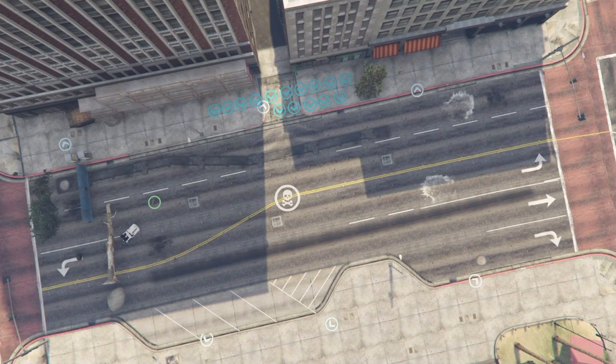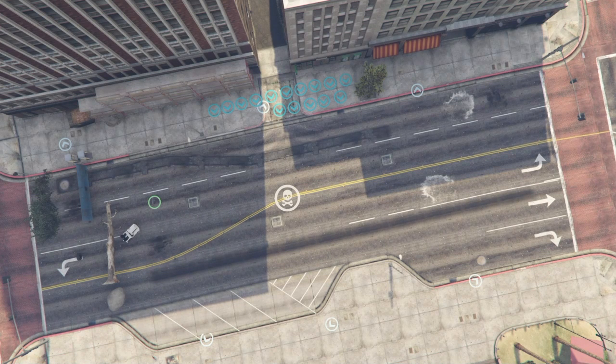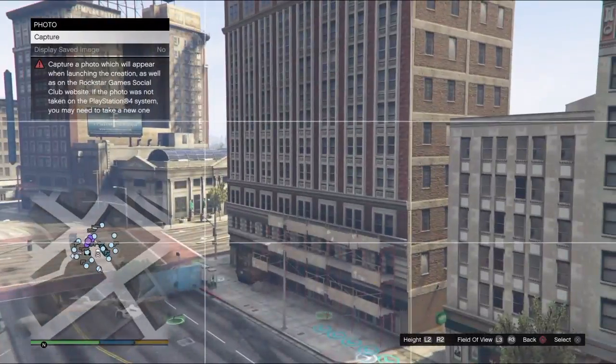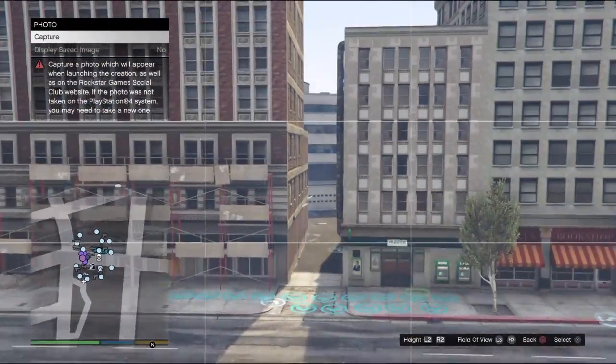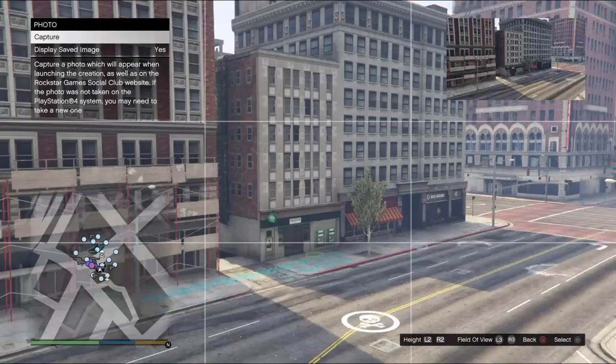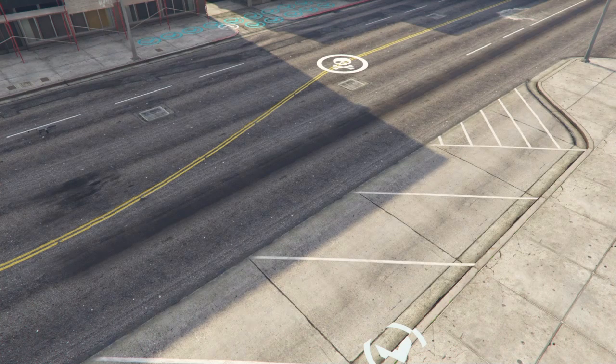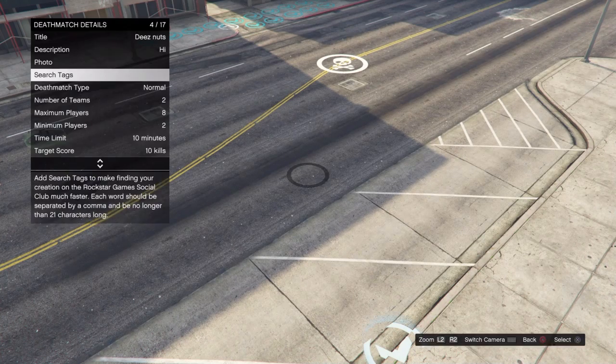Now the details: let's call the map 'these nuts,' because we can. We're not going to fill out the description but I'll put 'hi.' The photo is what you see when viewing the map in the lobby and on the Rockstar Social Club. Search tags are what people use when searching for a certain type of map.